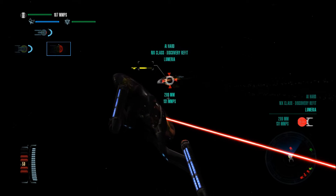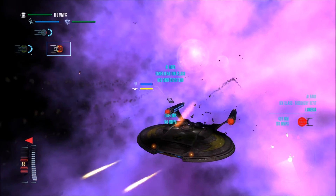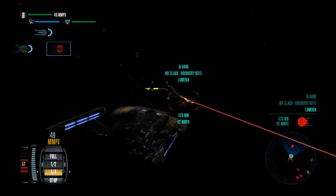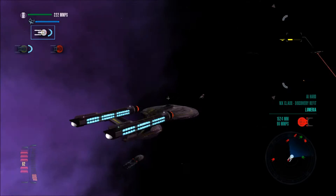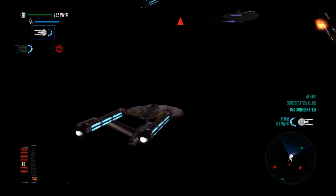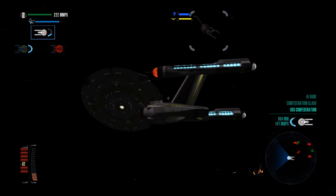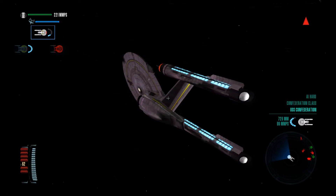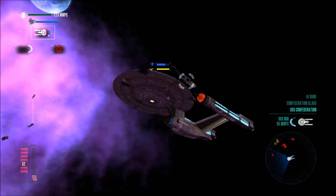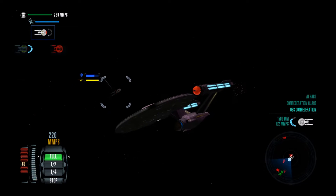Ow, ow, ow — something is shooting me from behind. It's the Confederation class. So the Confederation class does have shields on the side of the Federation. Let's switch back to our Confederation class. This thing is even closer to the Constitution class than the other Federation ships — not only does it look like a constitution ship, it also has shields like a Constitution class ship. I don't think any of the other Federation vessels here have that.